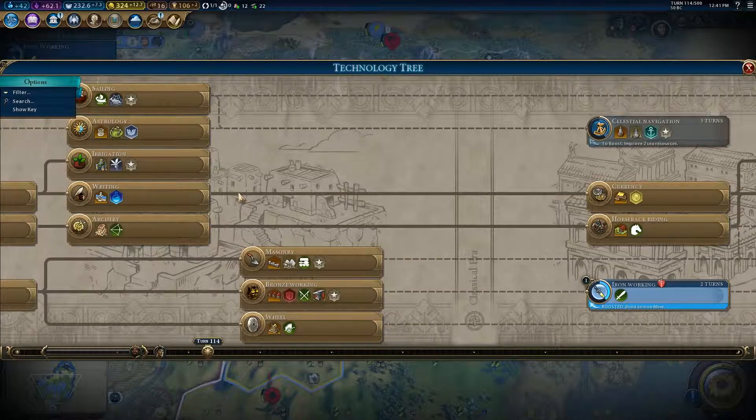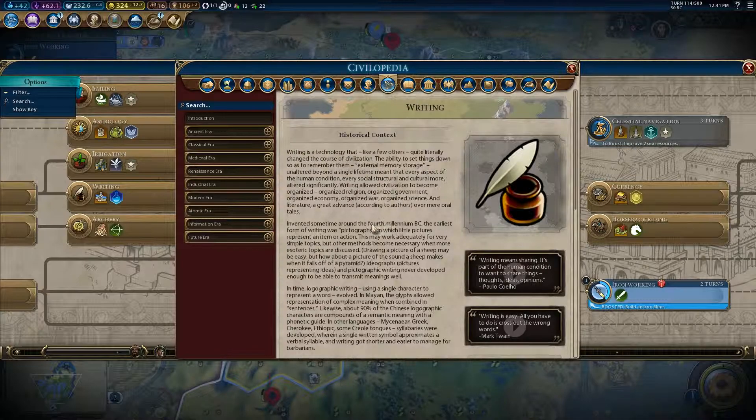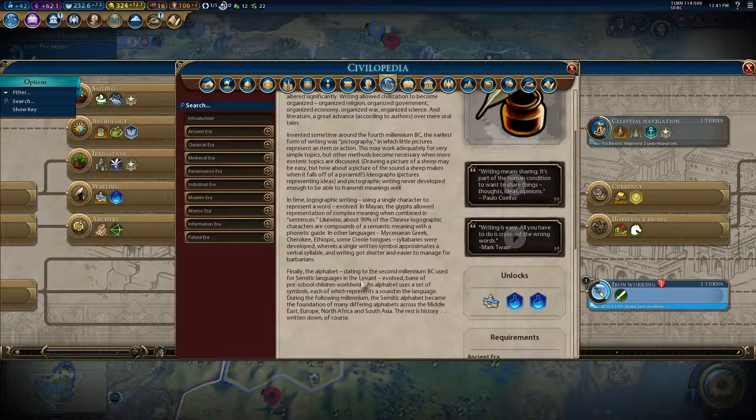One of the things I really enjoy about Civilization is that you can right-click on almost anything and open the Civilopedia, which gives you not only extra information about the mechanics of a certain system but also historical context entries. This is how you can associate real-life historical context with the game mechanics.